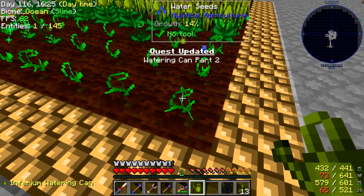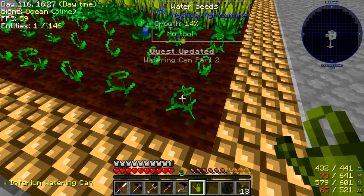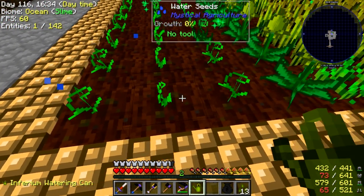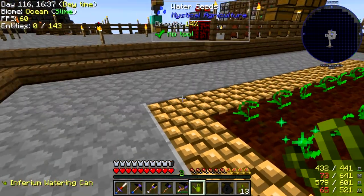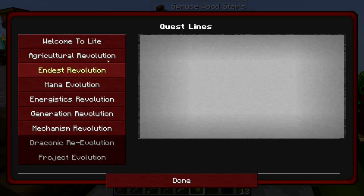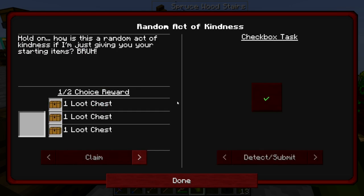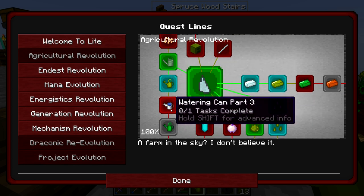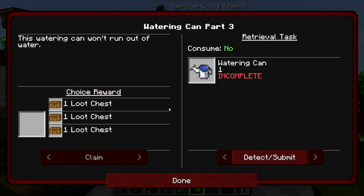Quest updated. This one covers a one by one area, so it's not that great — we'll have to upgrade to the next tier. Let's see what the next tier is. Let's claim this quest — it's agricultural. Next one is watering can part three: this watering can won't run out of water. So we got to get this next watering can.